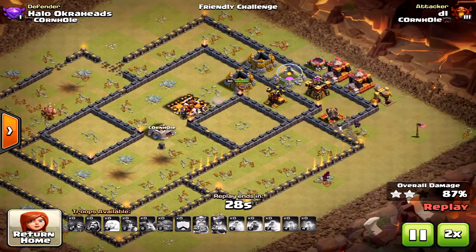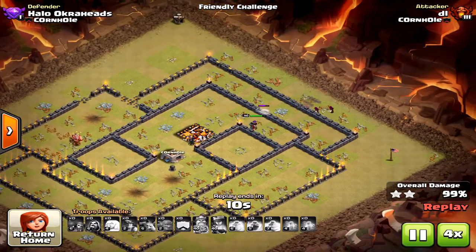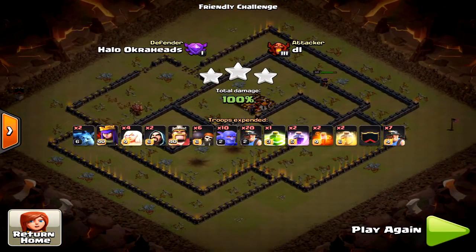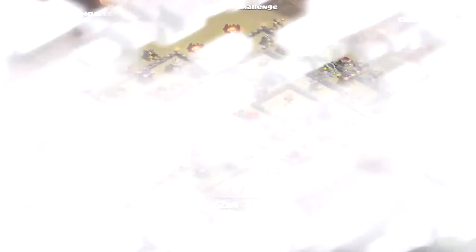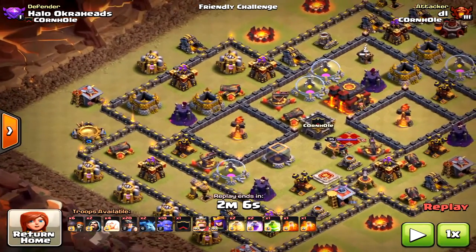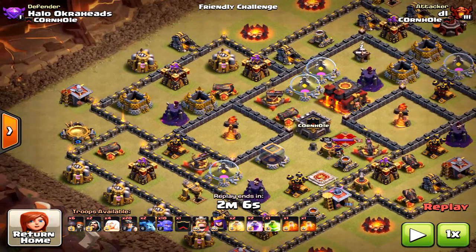He had enough Miners to clean up the remaining defenses, and the Queen obviously helps with cleanup — which is very critical. There you go! Bowlers and Miners together work well. Make sure you use the Queen as a tanking unit as much as possible before dropping the King. That's the real key when using this strategy. Have fun with it!